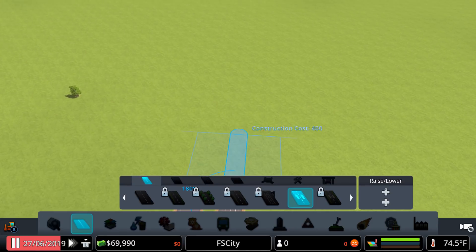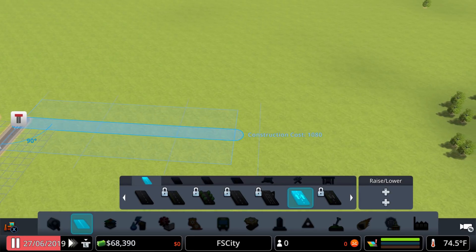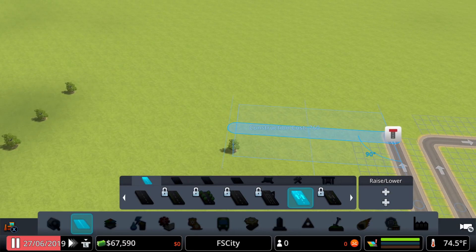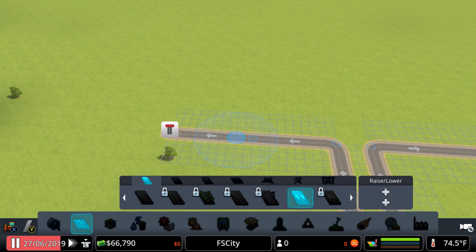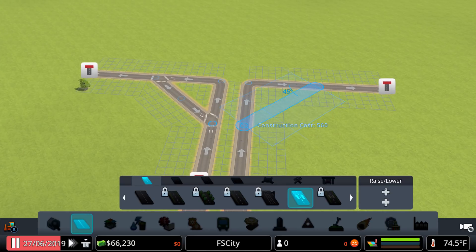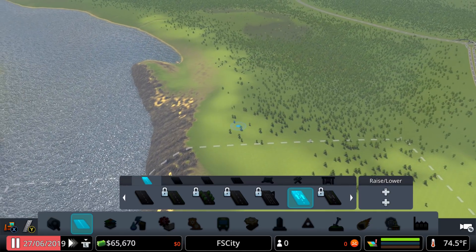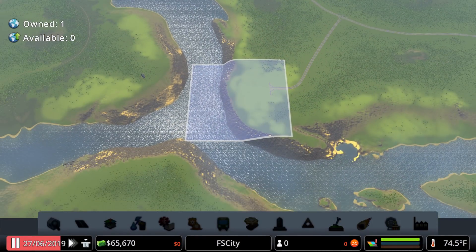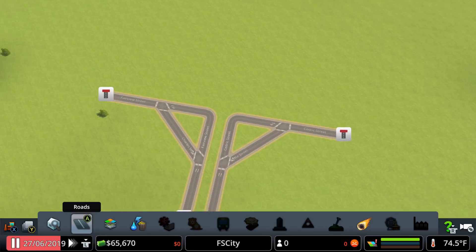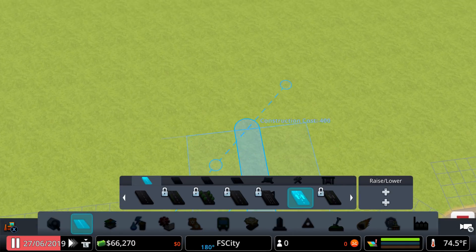This is going to be really hard to figure out. I think we're going to have to do industries right over here and then housing and maybe a little farm area. Let's see — we are actually pretty far from the main highway. Where's the train? It's all the way over to the right — okay, that's going to be fun. This might be a very challenging map.